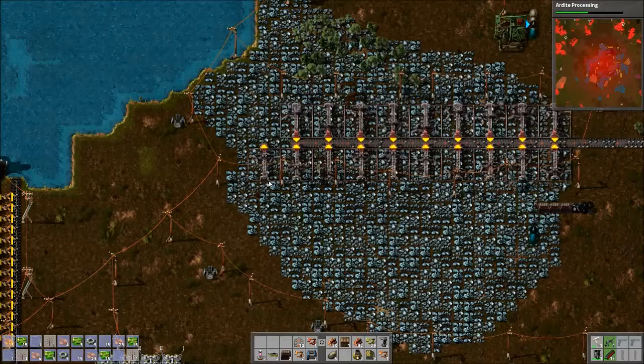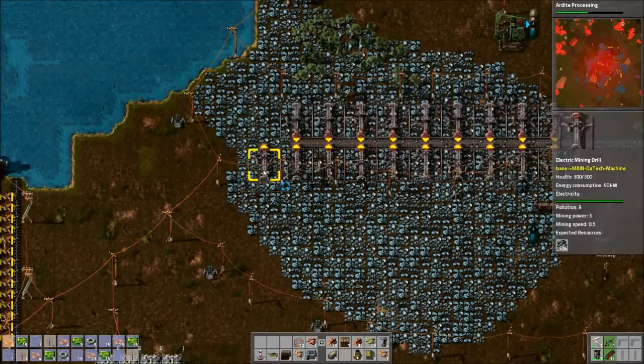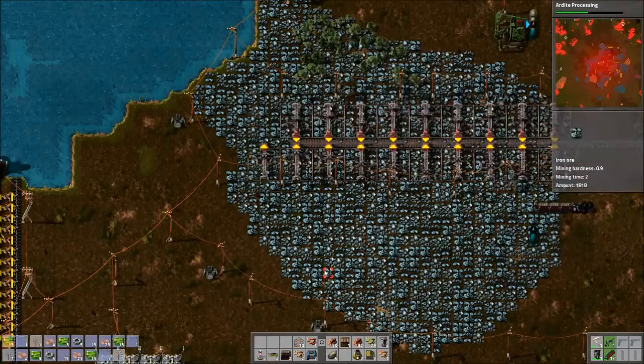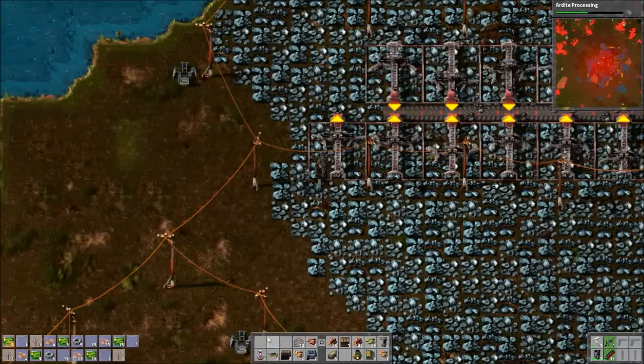Oh yeah, for sure. I'm going to make one of these guys and I'm missing wood? Really? Okay. We should have a ton somewhere. Yeah, we have a farm. I forgot we set a farm up for normal wood.